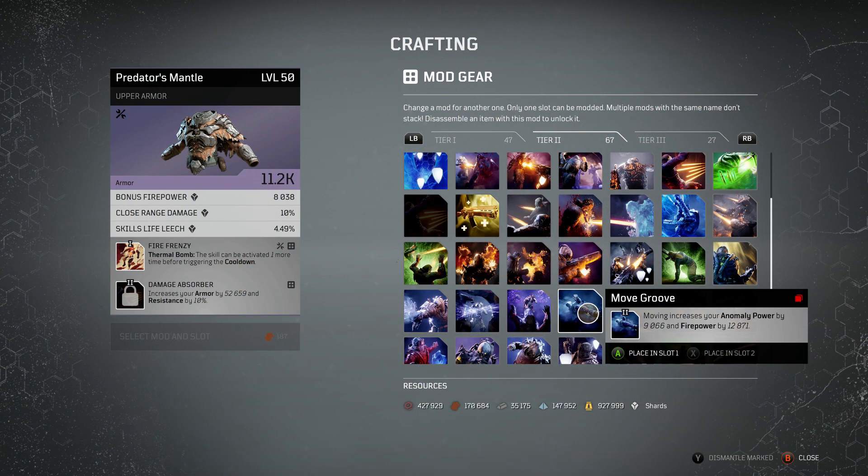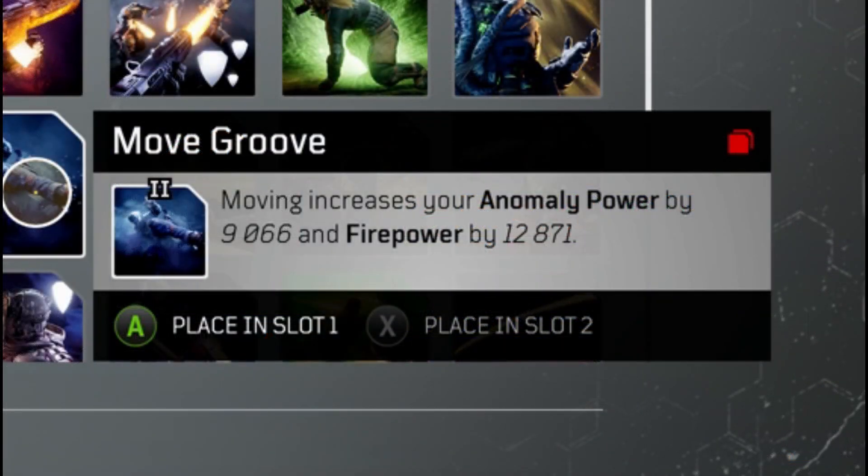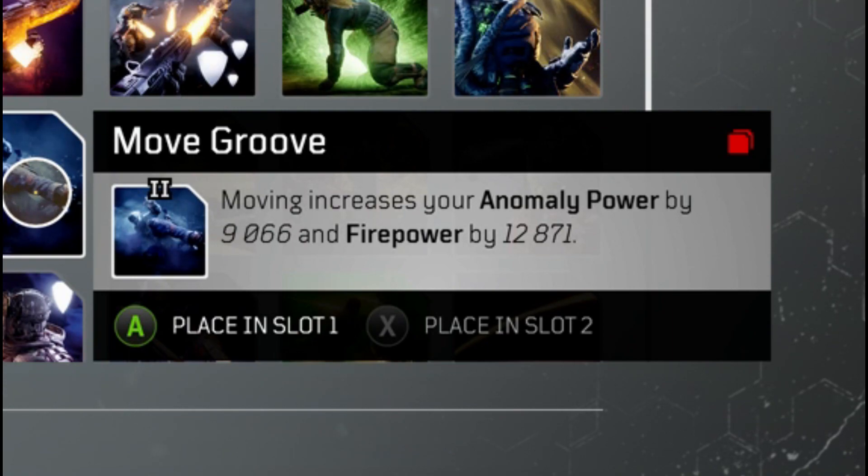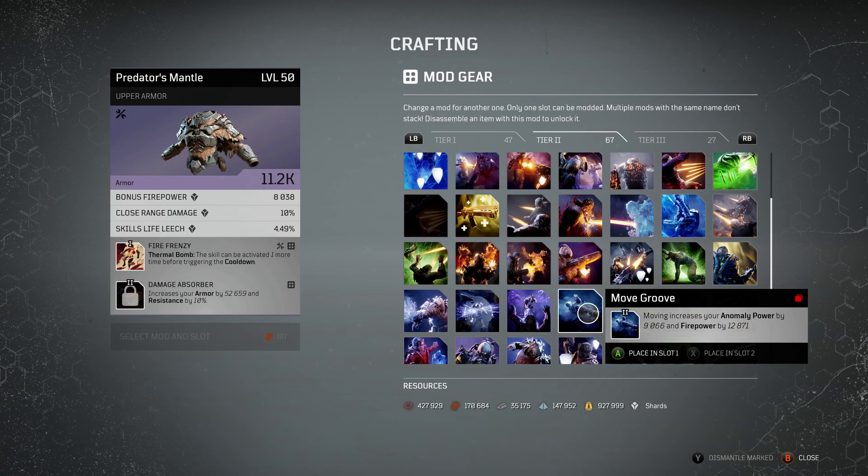Next up is Move and Groove, which is very difficult to actually test. Moving increases your anomaly power by 9,066 and firepower by 12,871 — basically as long as you're moving, running, gunning, doing your anomaly stuff, you get that boost. However, every time I try to check my stats in the menu I've actually stopped moving, so I can't verify it. It's quite low and hard to factor in significantly, and quite often you'll be taking cover or standing still anyway, so I don't think this is the best one, but it may work in some builds.